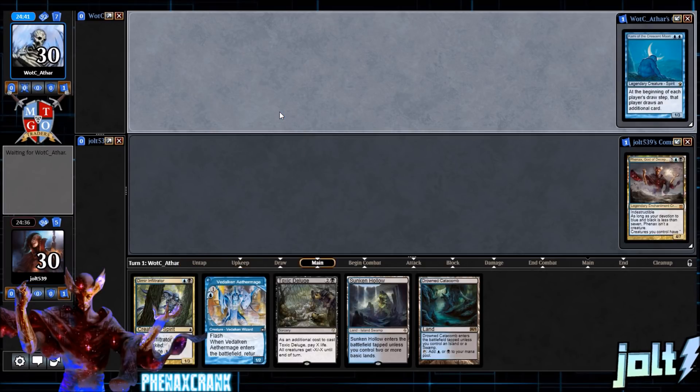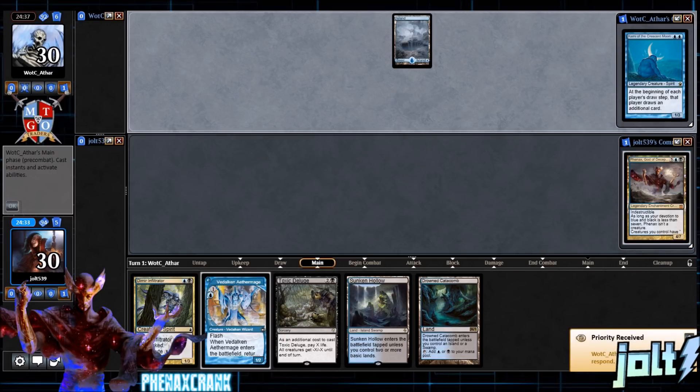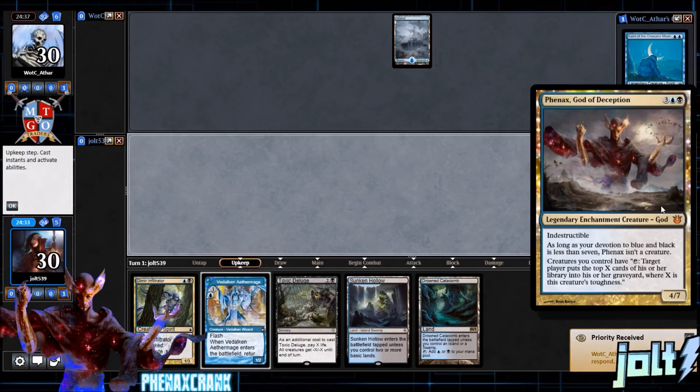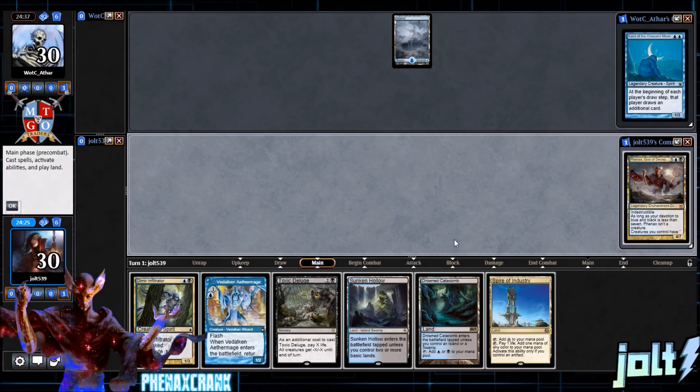Our opponent is on the play, so we'll let them do their thing. We are playing Phenax, God of Deception — indestructible, devotion seven turns into a creature. Basically, when creatures tap, target player puts the top X cards of their library into their graveyard, where X is that creature's toughness.